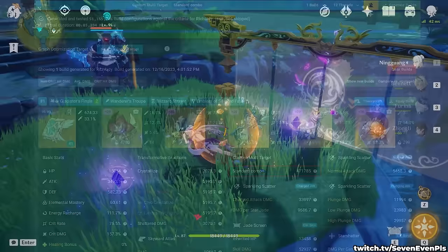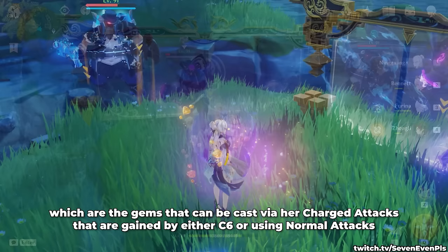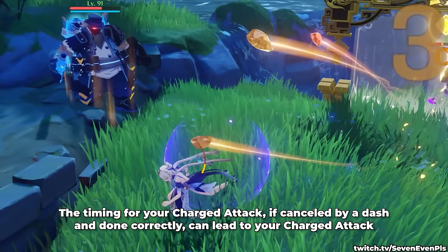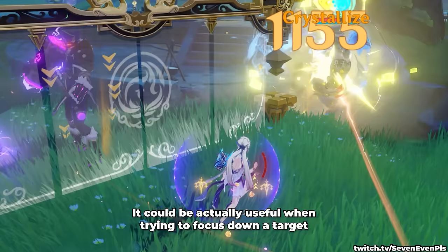Now into useless knowledge territory — but fun fact: it's possible to dictate the initial direction of any Star Jade, which are the gems cast via charged attacks gained by either C6 or using normal attacks. The timing for your charged attack, if cancelled by a dash and done correctly, can lead to your charged attack going in one direction and the jades going into another, since they are technically not released at the same time. This could actually be useful when trying to focus down a specific target.